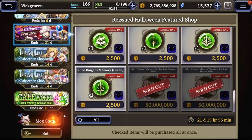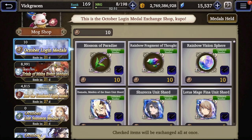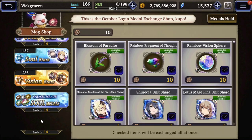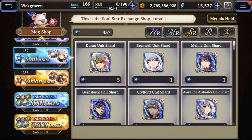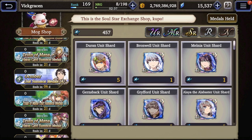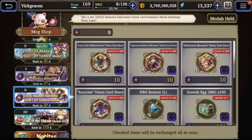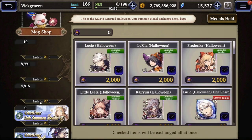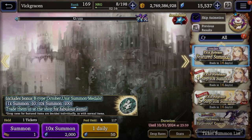As for the Mog shop, just to let everyone know - if you're building a VC, you can get them with vision stars, and if you're building a unit from the Halloween event, you should be able to build them with some soul stars as well. So definitely be using those, along with Mog medals for older units and some Mog medals for Aliyah.